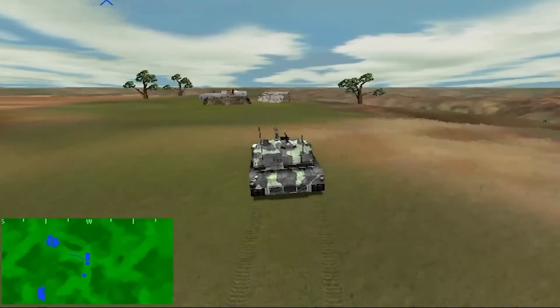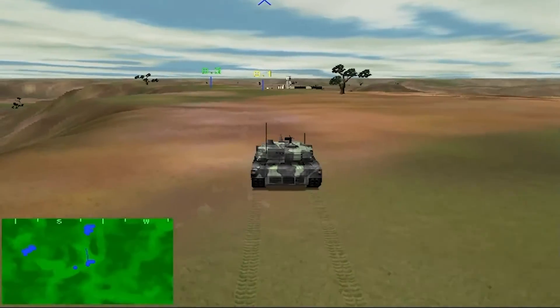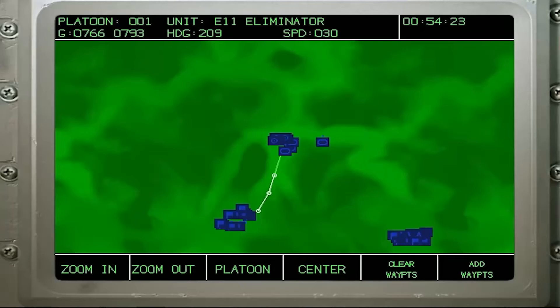Now, you are going to learn about the IVIS system. To select the IVIS, press F7. From this mode, you can monitor the progress of enemy units. You can also alter the waypoints of any of your allies. To clear waypoints, first click on the allied platoon using the mouse, and then click on Clear Waypoints.